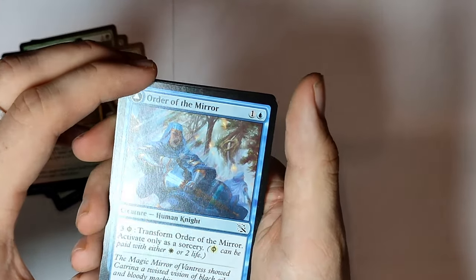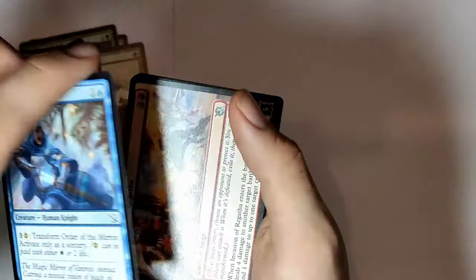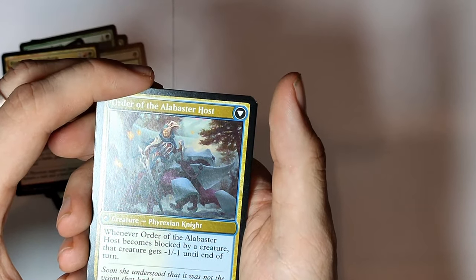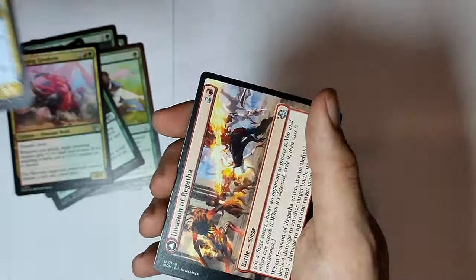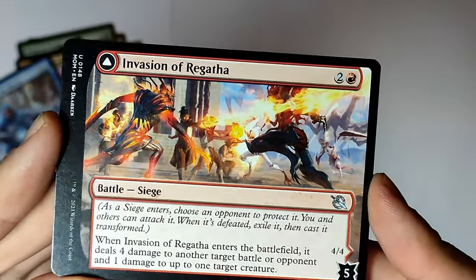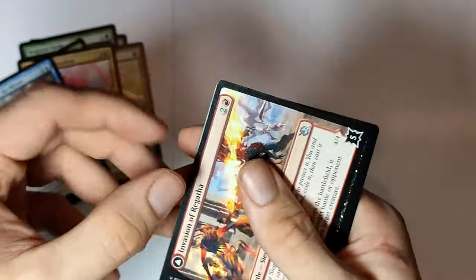Order of the Mirror — Transform Order of the Mirror, activate with ones of sorcery. And it transforms into Order of the Alabaster Hosts. Whenever Order of the Alabaster becomes blocked by a creature, that creature gets minus one minus one until end of turn. That's really awesome. And this is something I'm really interested in — these are new cards, they are battles. You give them to a player to protect. I don't actually really know how they work exactly, but I'll figure it out.